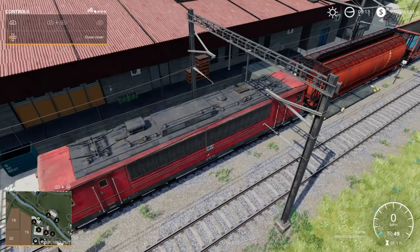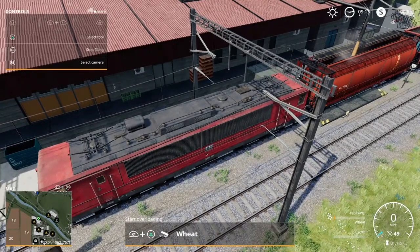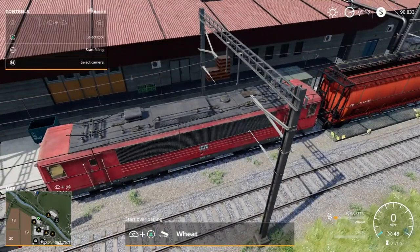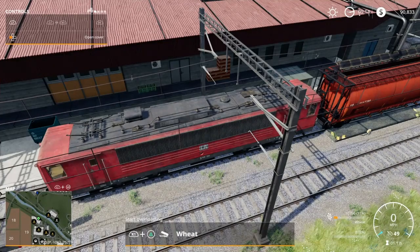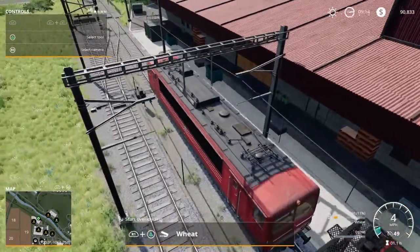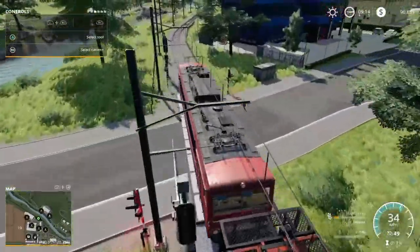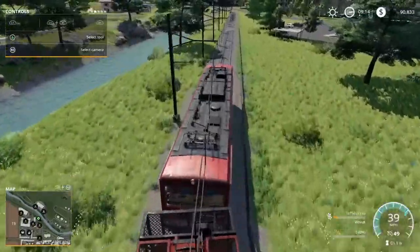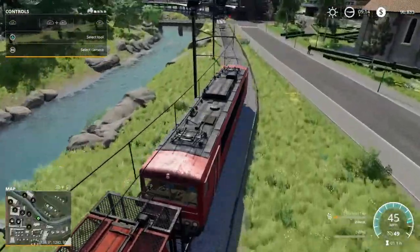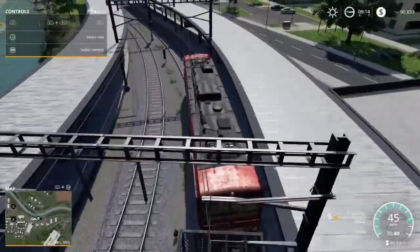I'm going to open the cover on this and go ahead and load up this wheat. Now that we're filled, we'll close the cover and head on down. This is definitely one of the cool things about this map — as you come down and get to the edge of the map, this doesn't go in a big circle. It's just a linear train track. It just drives to the town.